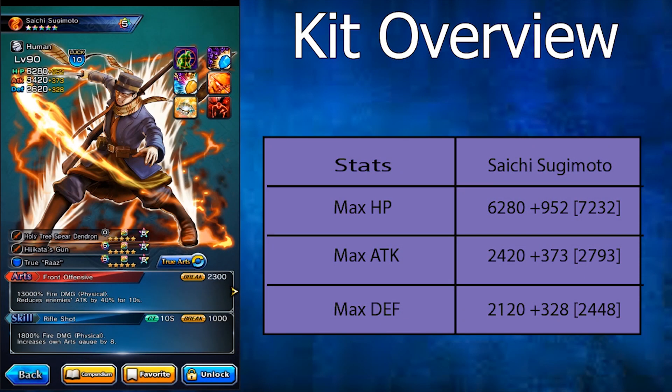Hello everyone, Nightwolf Menace here bringing you a real video of the new unit Saichi Sugimoto from the Golden Kamuy collab banner crossover. He is a fire elemental attacker unit available right now until October 3rd. Without any further delay, let's get right into it.